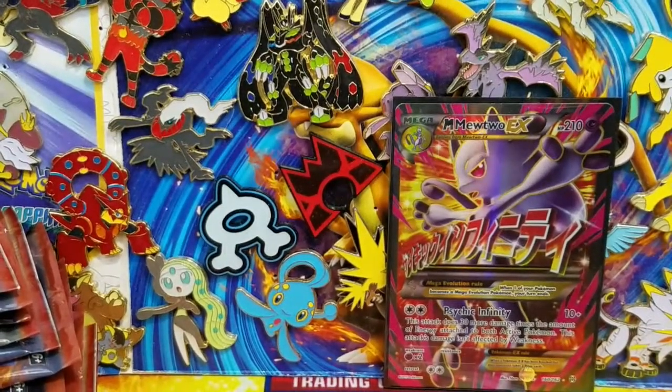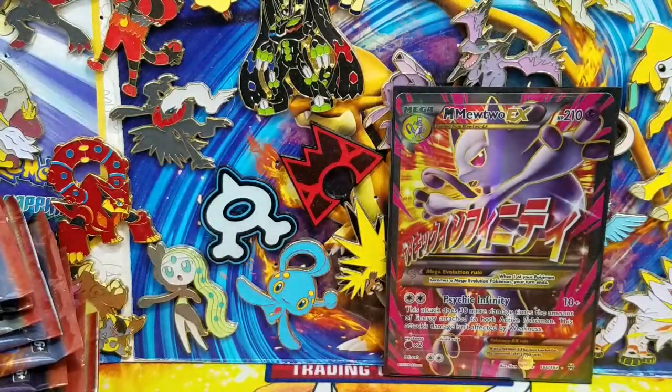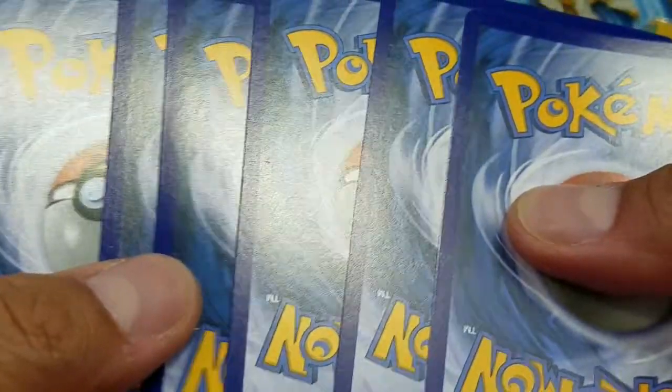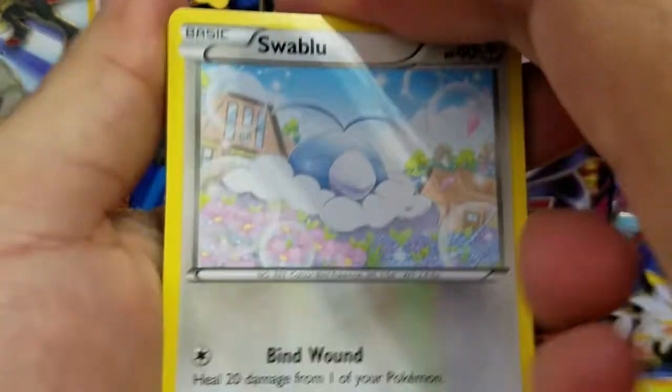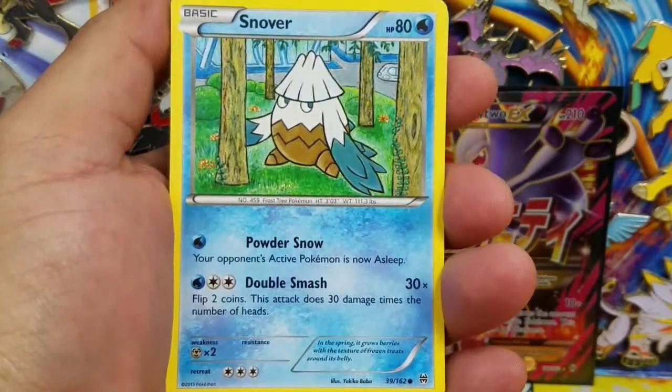Let's angle this camera down a little bit and then pack number two. Remember guys, if you want some code cards, please let me know what is your favorite GX coming out of Burning Shadows. In a couple of days we'll just pick a couple of winners and send them over to you.